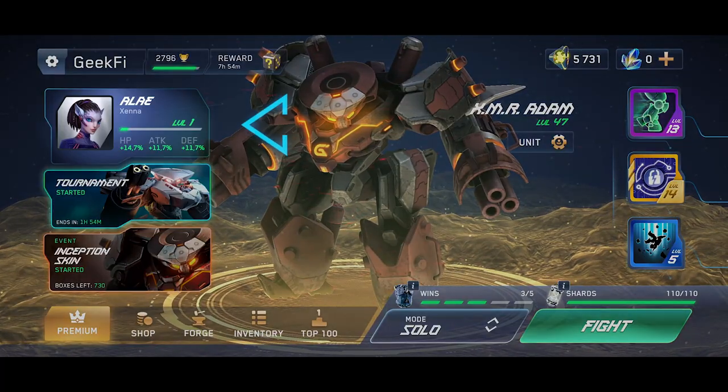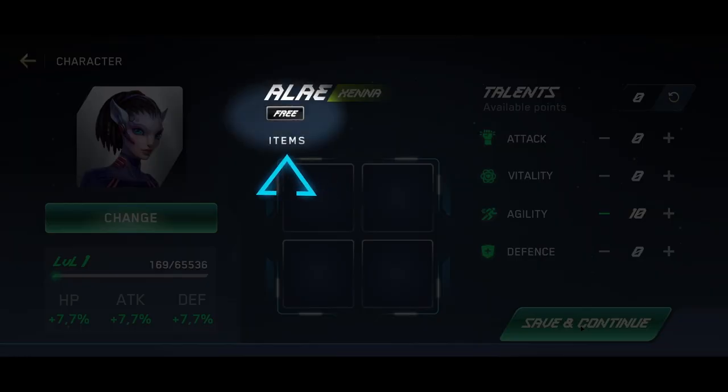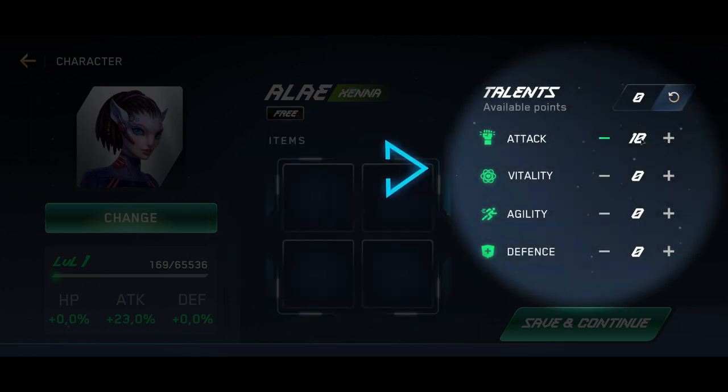If you click on a character's portrait, you will be taken to the character's menu. Here, you can change character, see NFT status like free, common, epic, and legendary, and use items — though this is not in the game yet. You can distribute 10 talents into four characteristics: attack, vitality, agility, and defense. These stats affect the health, damage, defense, and speed of your robot.